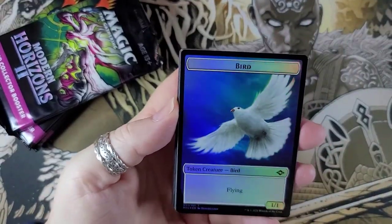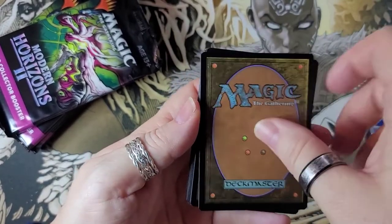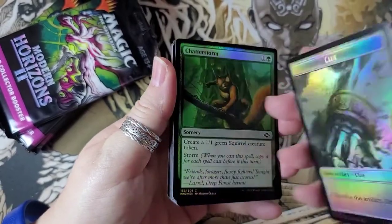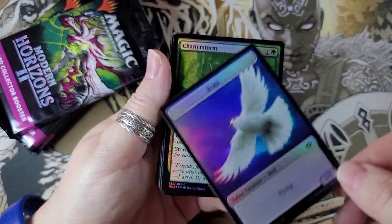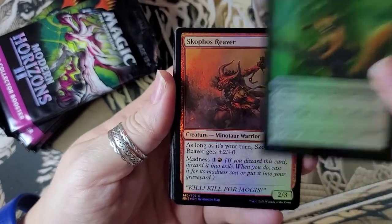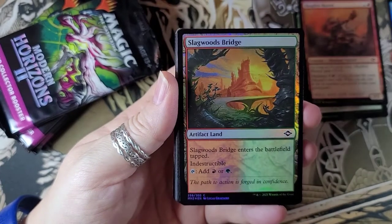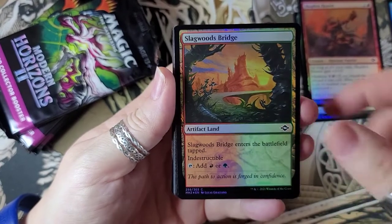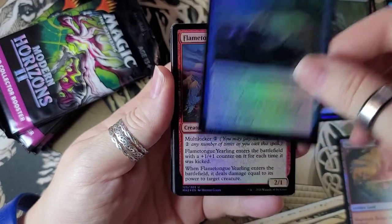I don't think there's a card trick, but we'll start off with the bird. Let's see the back of this one just to make sure. It's one of these cards. Look at his eyes. I don't even know where to put these. Ooh, we got an artifact land — it's indestructible.